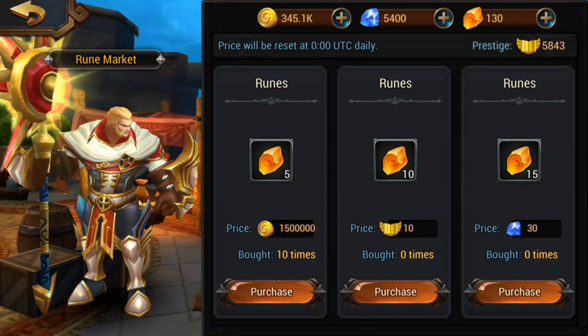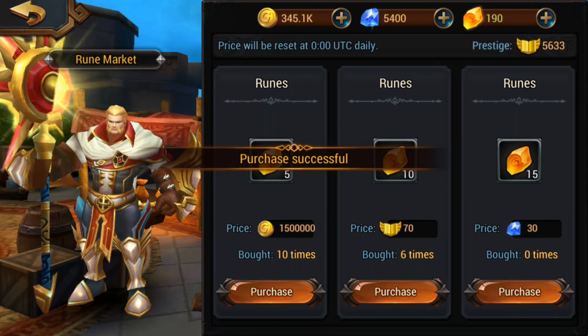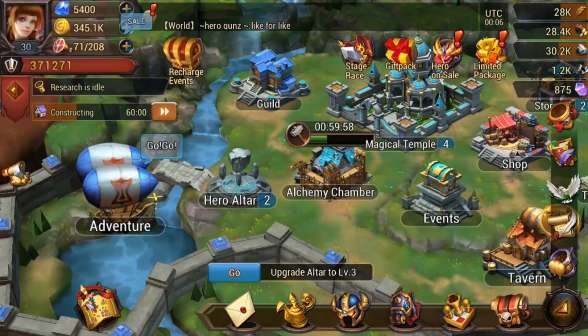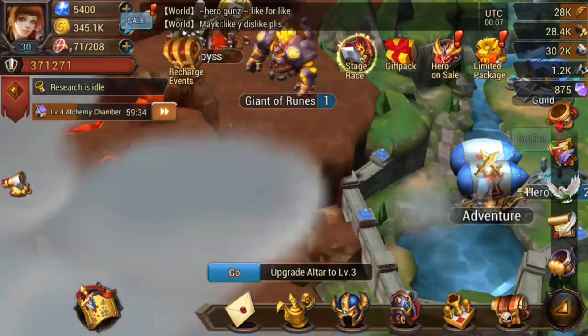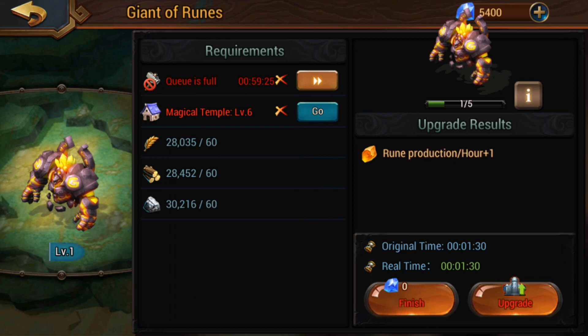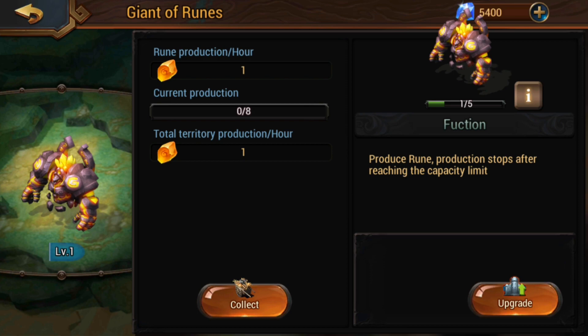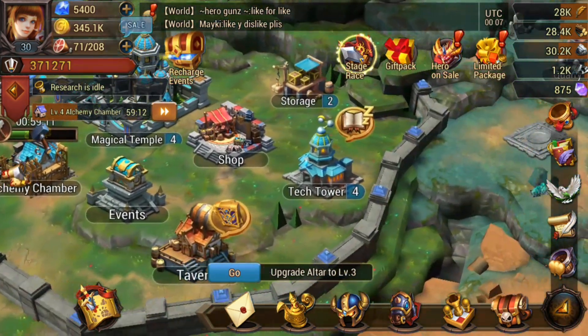Getting runes in King of Magic is a lot easier than in Magic Legion, because King of Magic actually lets you upgrade the Rune Giant. Once you're at level six of everything, you can upgrade it and as you level it up it gives you more rune production per hour, so you'll be able to get those really good skills faster.